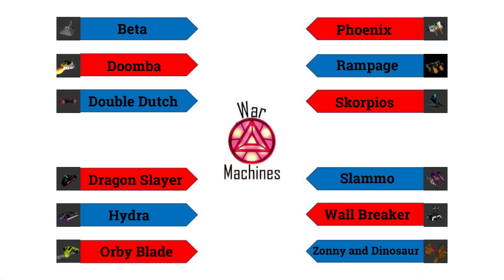And here they are. To start off on the left side, we have Beta with that very effective hammer making their debut to the BattleBots pack of War Machines. Right down below, we have newcomer Doomba with that powerful undercutter and oddly effective chainsaw. Then, right down below, a robot that competed in BattleBots 2018 — Double Dutch — with those two horizontal spinners. Then right down below, we have Dragon Slayer, making their War Machines debut with that vertical spinner. Then right down below, one of the big veterans — the War Machines Season 1 champion — we have Hydra and that powerful flipper. They have returned once again and are looking to reclaim that crown.